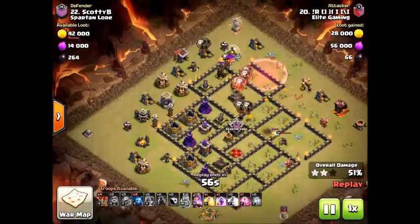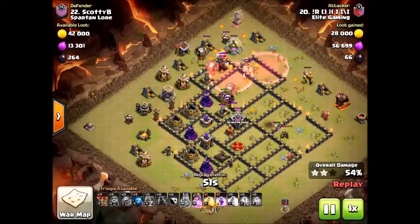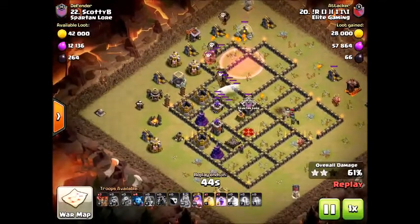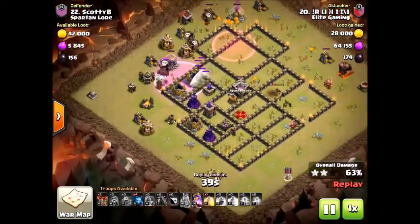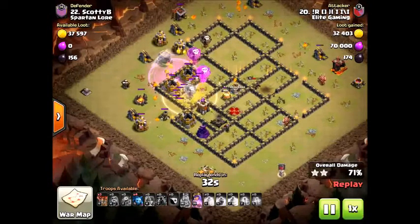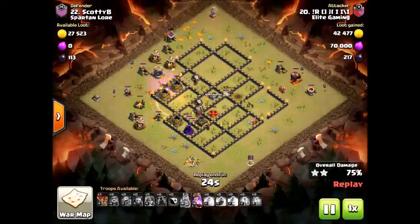Rocks is doing something called pinching — pretty much creating a funnel by working defenses from the outer to inner. If loons are just sent in one direction, they'll go all around without touching an isolated expo and then run through all the defenses, leaving the expo to shoot down your balloons. It's always important to pinch on those kinds of weird bases with an isolated expo or isolated air defense, because that can be deadly. Always keep that in mind when doing this attack.